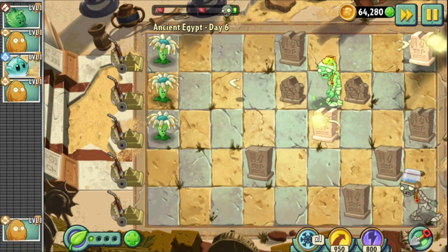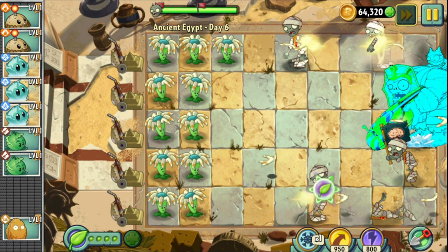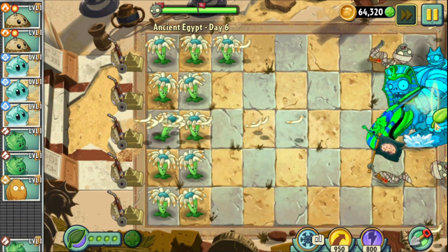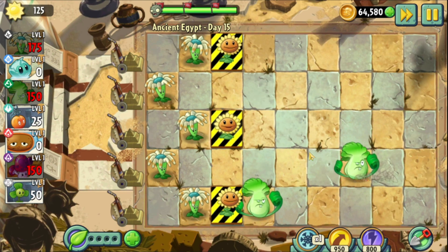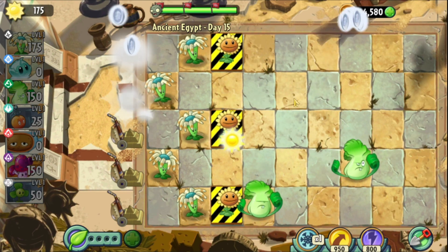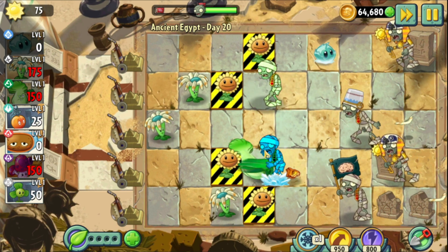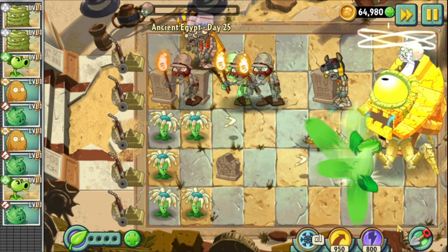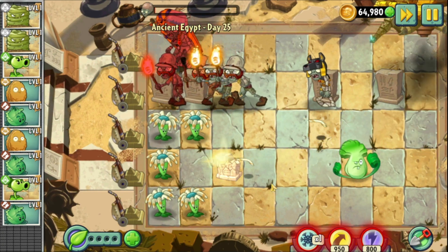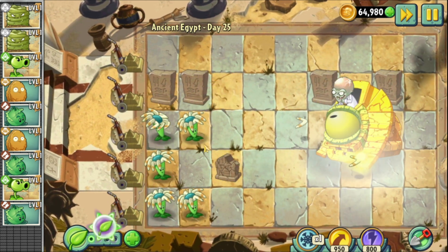I'm not gonna waste time on unnecessary stuff. All I need you to know is that this world was easy. There is only one slightly challenging level, which is level 20, because you cannot pick any sun from the sunflowers. But other than that, this world was very easy. So instead of discussing how Ancient Egypt is possible with just Bloomerang, Iceberg Lettuce, and Bung Choy, let's just immediately go to Pirate Seas.